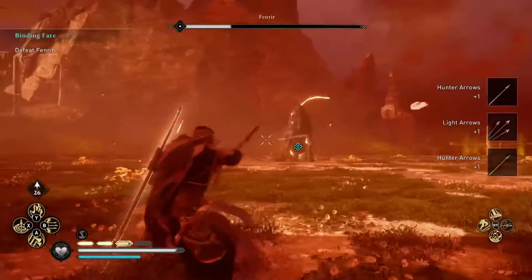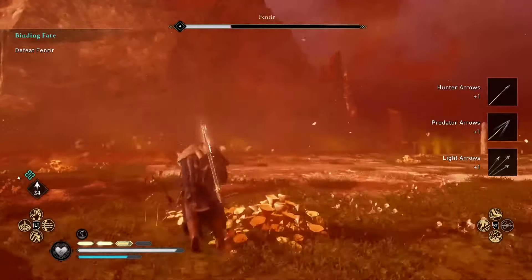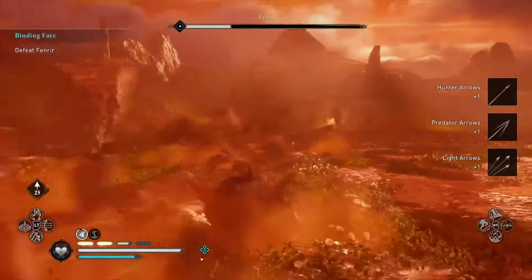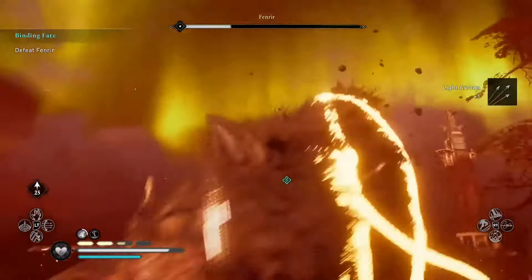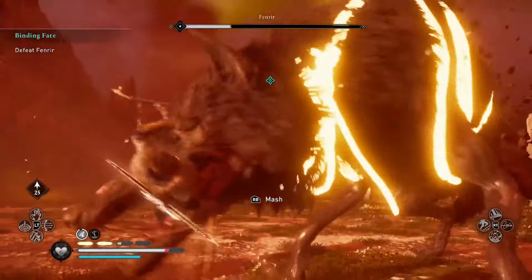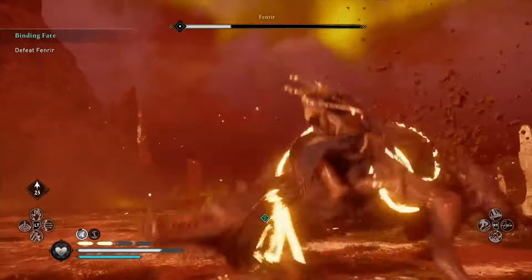Another thing to watch out for is that Fenrir can actually throw you up and start chomping on you, which takes off a huge chunk of health. Again, if you're not that high a level, best bring lots and lots of rations to this fight because you're going to need them.